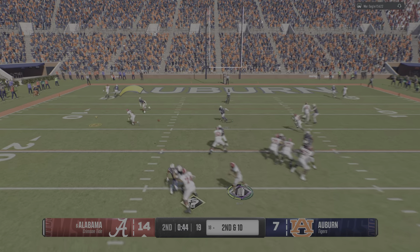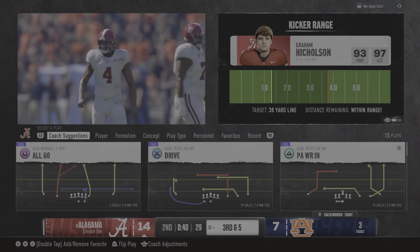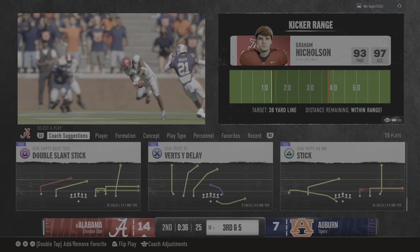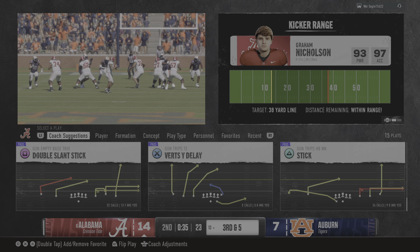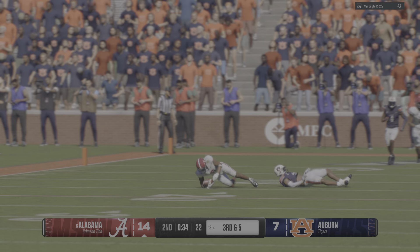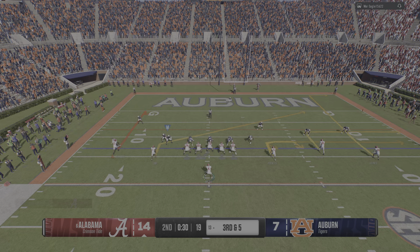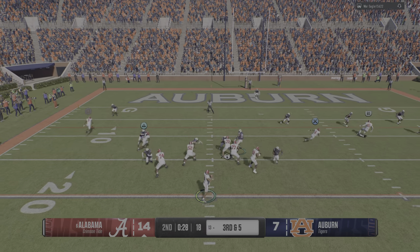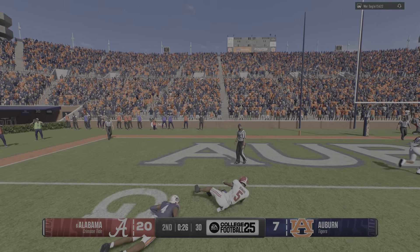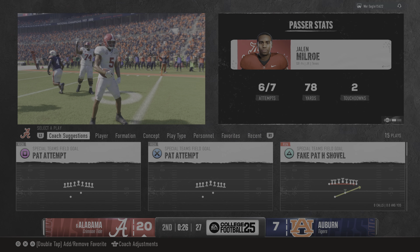Dropping back — it's Milrow, complete to the left. This is a very tough slot receiver to cover if you're a linebacker because of how quick and how shifty he is. You never seem to know which way he's going, and he always seems to create an open space for his QB. They'd love to pick up this third down and get a fresh set with first and goal. Unleashes to the end zone — touchdown! And they made it to the house where they found that six points.